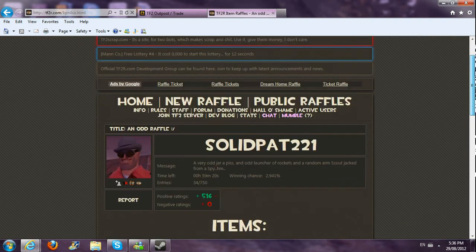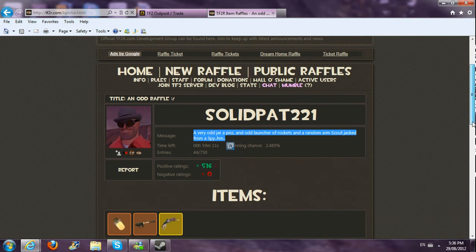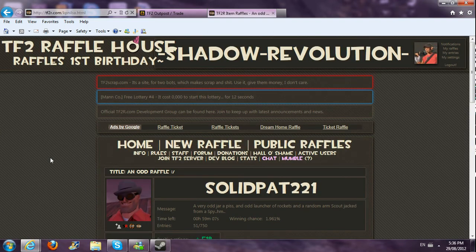And on the message, you're going to see if there's any requirements on how to win. Alright, this one does not. Basically just enter — and that's how much reputation they have. I think it's 519, that's quite a bit. I don't think I even have 100.